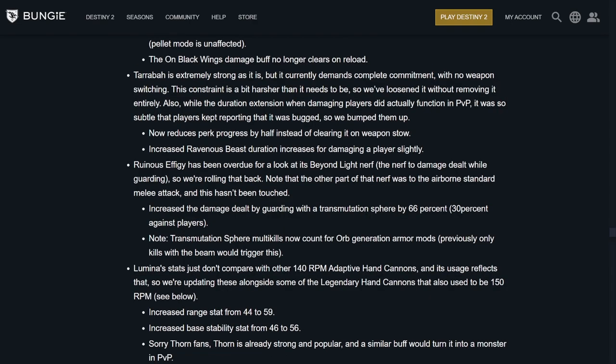Thorn: extremely strong as it is, but it currently demands complete commitment with no weapon switching. This constraint is a bit harsher than it needs to be, so they've loosened it without removing it entirely. Also, the duration extension when damaging players did work in the Crucible, but it was so subtle players kept reporting it was bugged. So they now reduce perk progress by half instead of clearing it on a weapon swap, and increased Ravenous Beast duration increases for damaging players slightly. Thorn has always been great and it just got better — watch out.